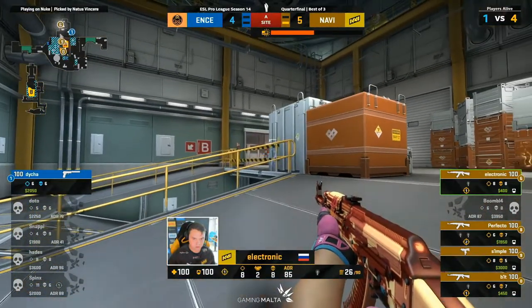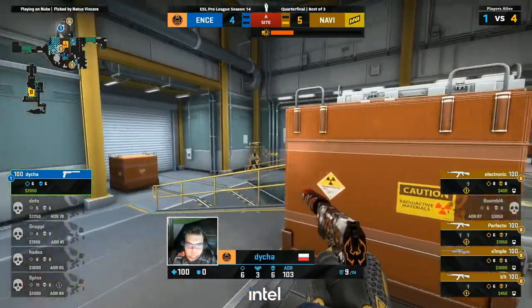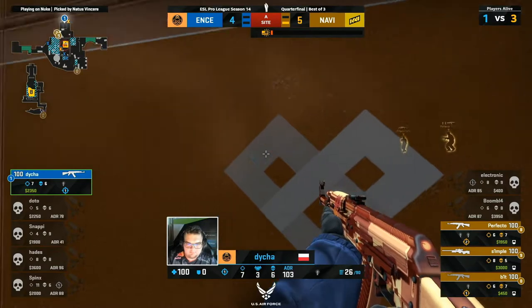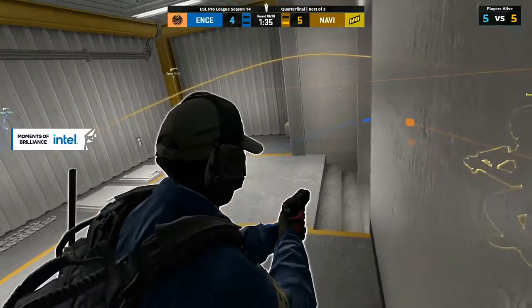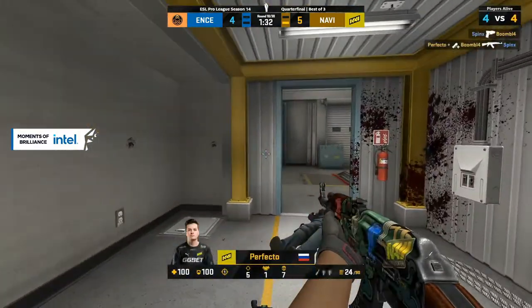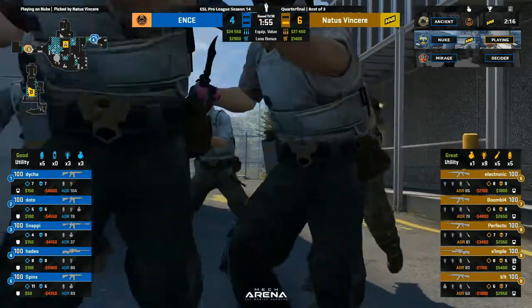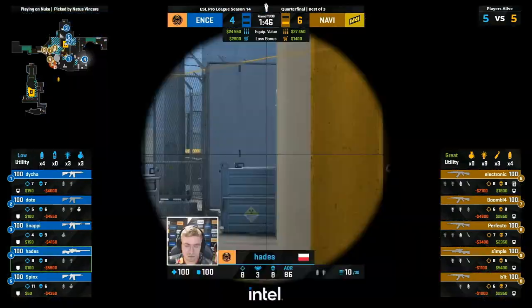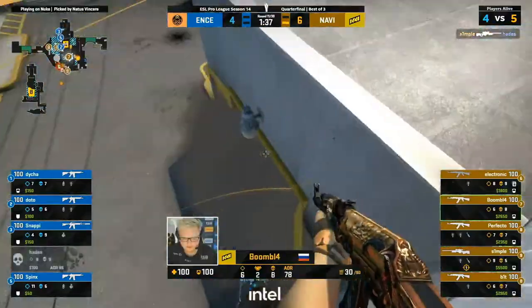We're going to be getting into the gun rounds here. There's the Zeus — slow motion Zeus, it sounds even better. Na'Vi fans absolutely loving that. Electronic has the bomb this time, which feels like a bit of a deviation from the norm. Maybe he was going to drop it, but now I think they're just going to drop ENCE here. This is starting to look a whole lot more like Ancient.